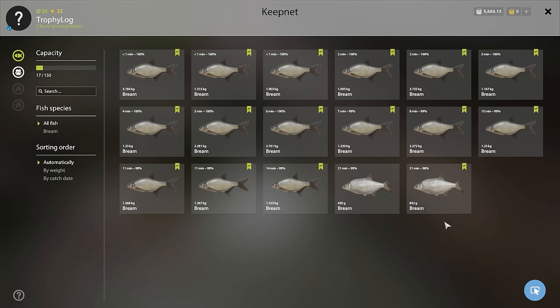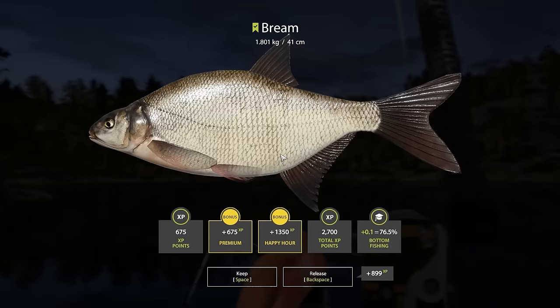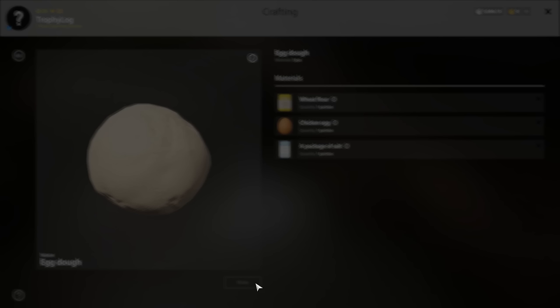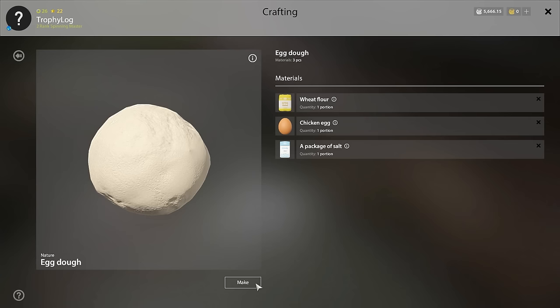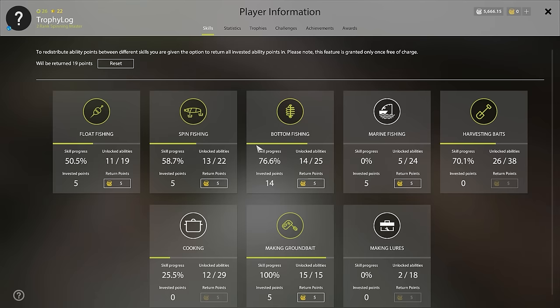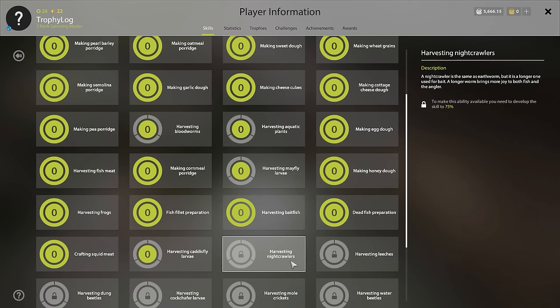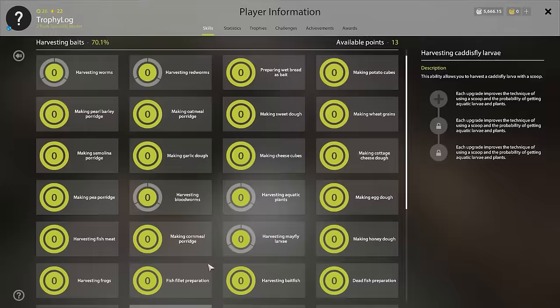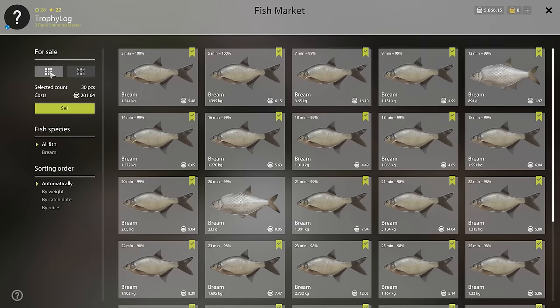Just look at this keep net — we have only one fish that isn't a marker fish. This fish is putting in a fair fight. We should be getting 70 any second now — yeah, we got 70! With 70 we unlocked the ability to craft squid meat and to harvest caddisfly larva from the water. Next up, 75. A 3.6 kilo bream — another behemoth.